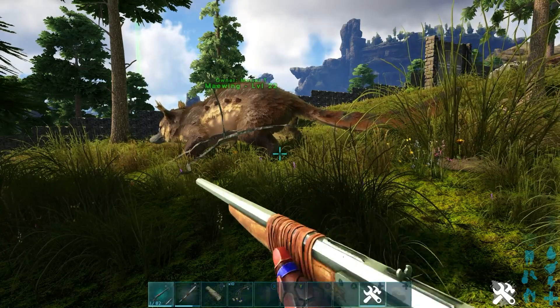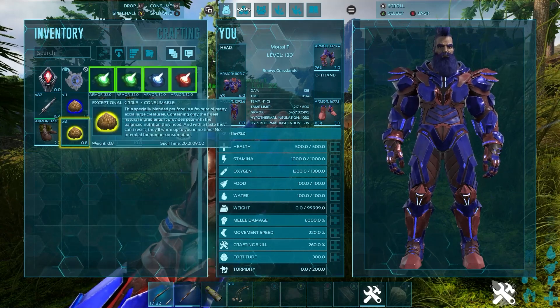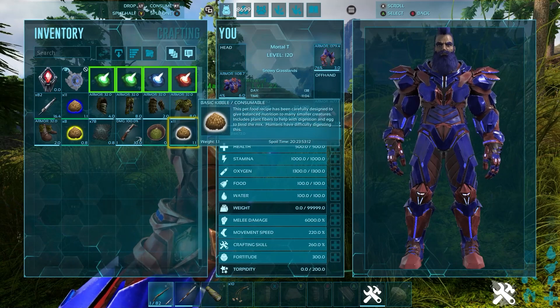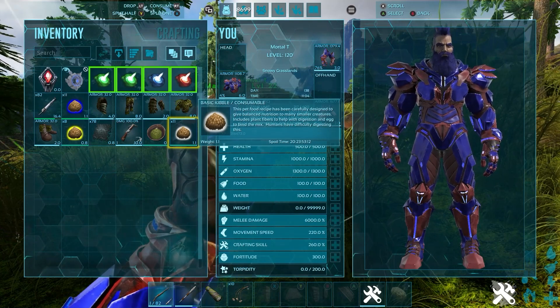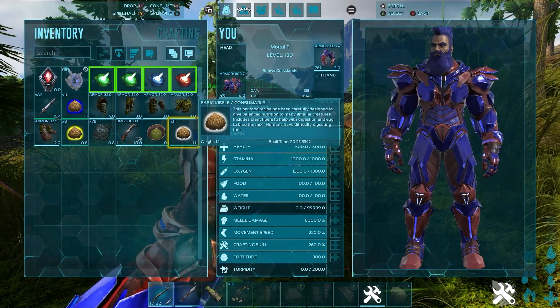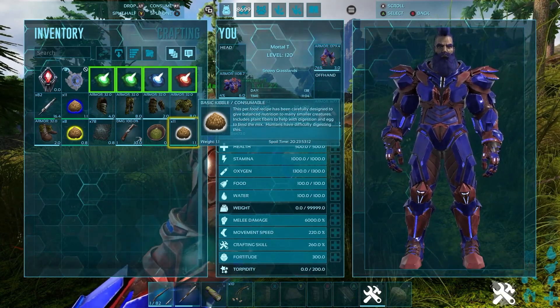When you make the kibble, the egg quality directly corresponds to the kibble type. The extra small eggs go into the basic kibble, small eggs go into the simple kibble, medium eggs go into the regular kibble, and so on and so forth.